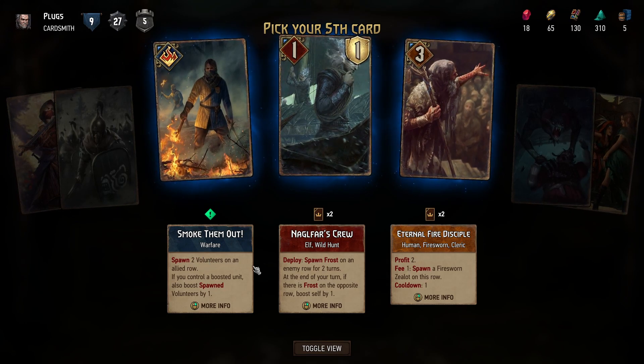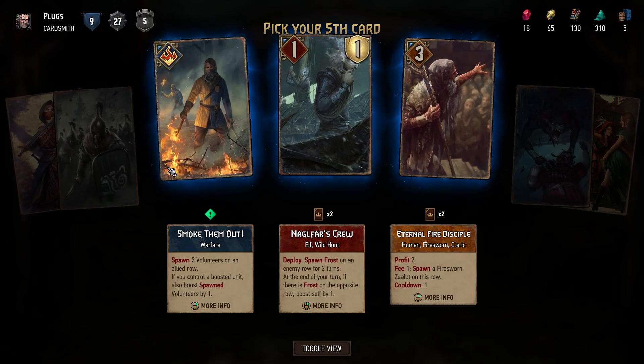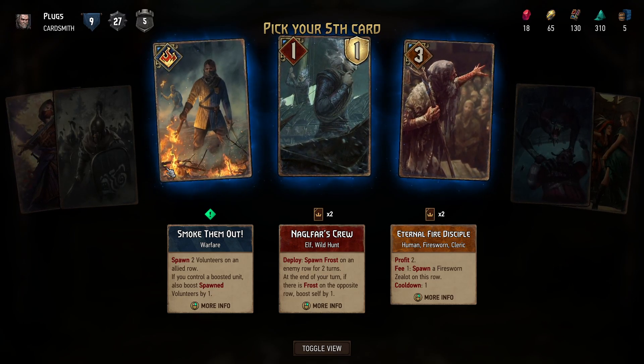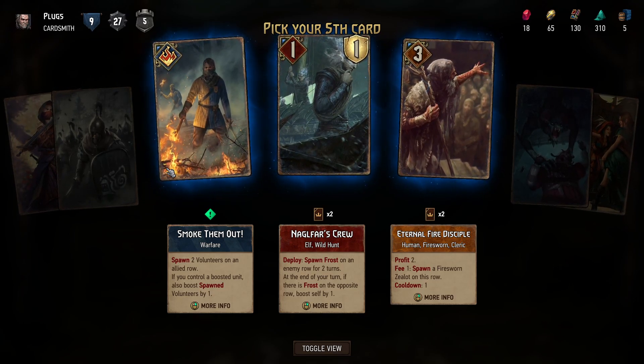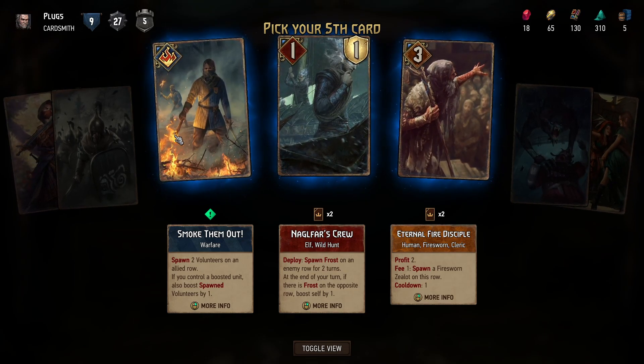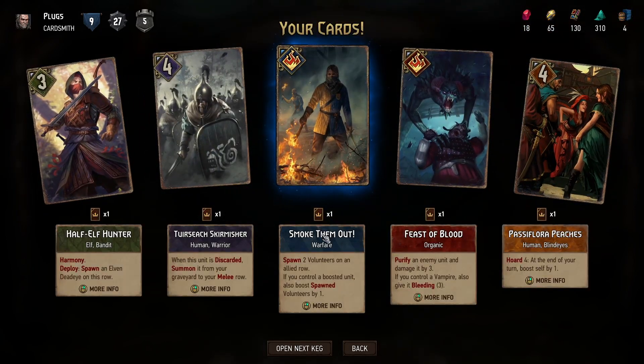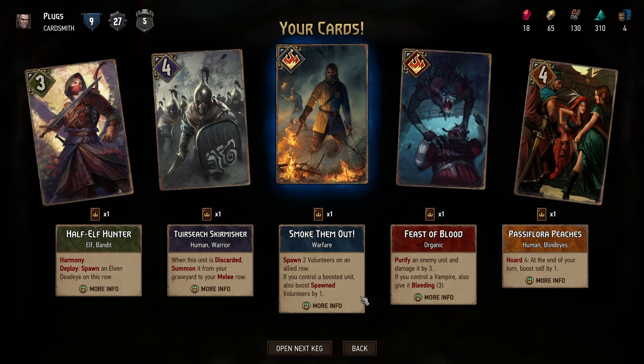I already have these two so I might as well go with this one. It spawns two volunteers on an allied row; if you control a boosted unit, also boost the spawned volunteers by one. I mean presumably you would have a boosted unit.